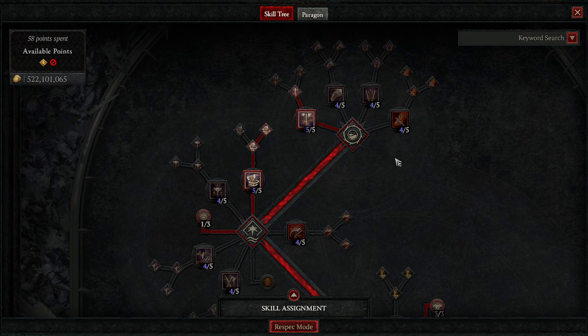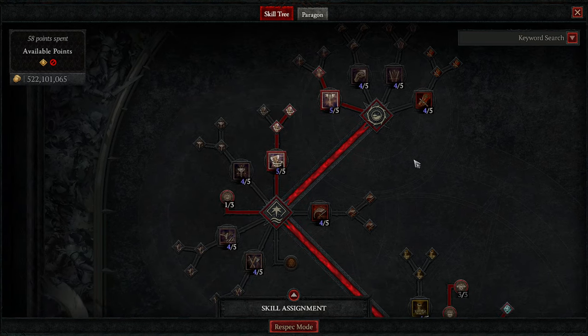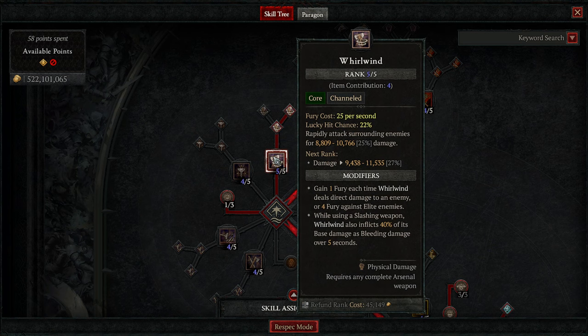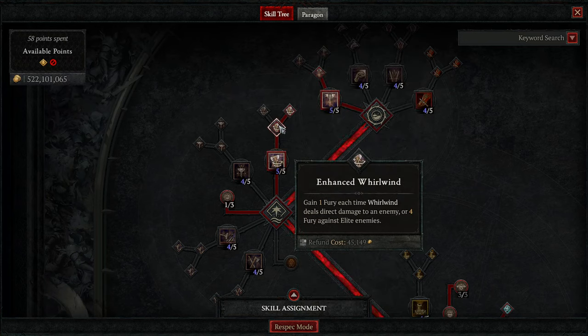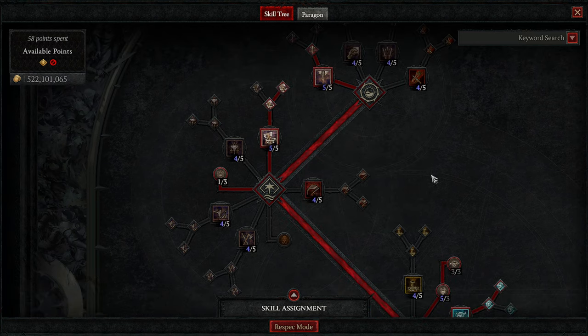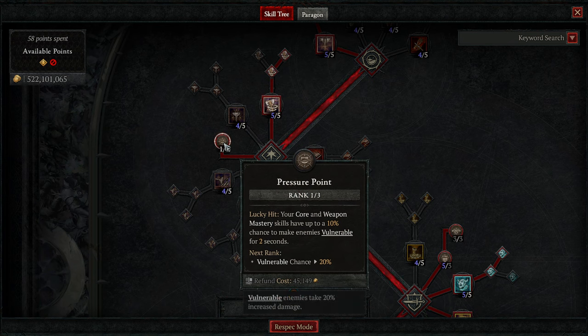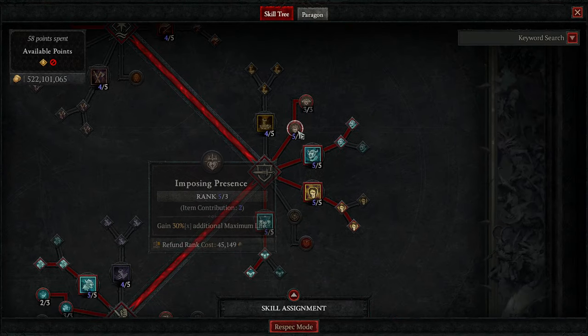First thing, get one of the basic abilities — I just grab Lunging Strike, I've never pressed the button. We're going to put one point into Whirlwind, because we need Whirlwind to trigger our Dust Devils. We're going to grab Enhanced Whirlwind for extra Fury, and Furious Whirlwind — using a Slashing Weapon makes things bleed. Then we're going to put one point into Pressure Point, which gives you a chance to make enemies vulnerable, because we deal extra damage to vulnerable enemies.